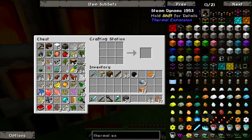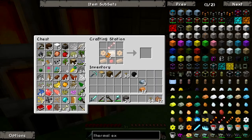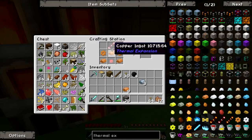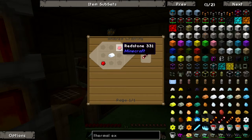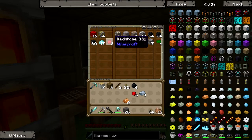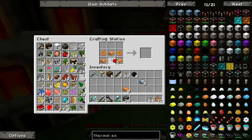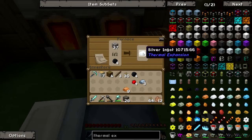I need these guys here, I need a redstone and this component — how do I make that again? Redstone with silver, right. I guess I do need a lot of redstone. Who knew? Silver — are you done? Enough.